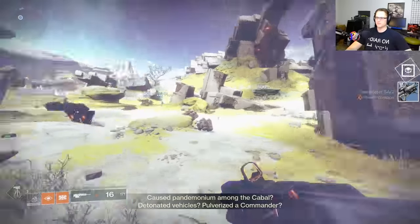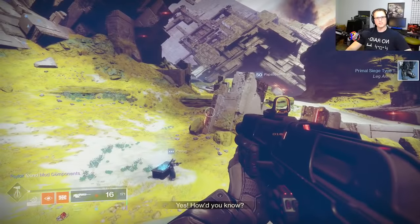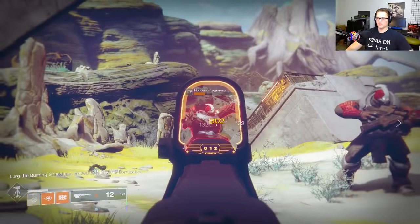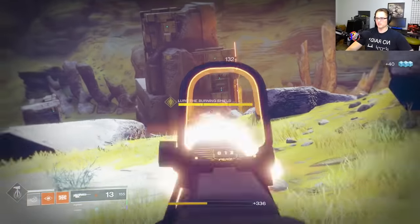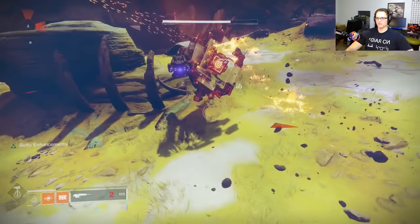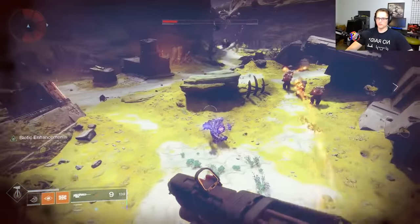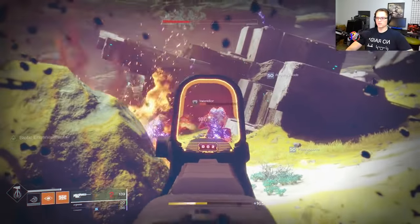The Tango 45 scout rifle in PvE — for something like the Flash Point, sometimes I just want to use something different, something fun. Don't know how it's gonna perform in PvP but let's find out. There's the big bad guy — Lurk the Burning Shield. The problem with Lurk is his shield is burning and it never ever goes away.